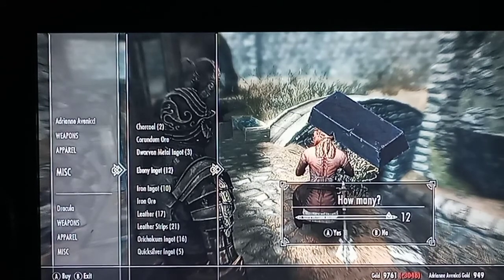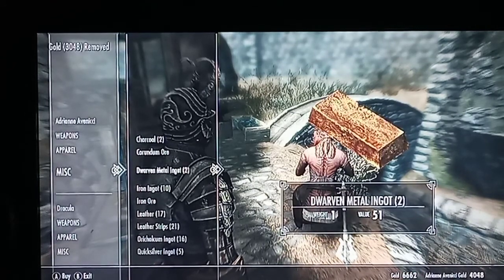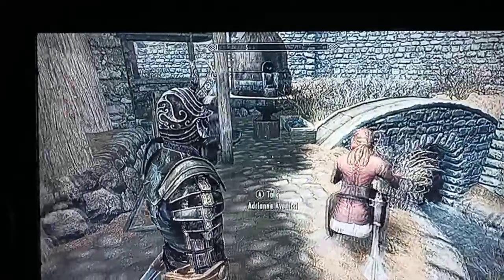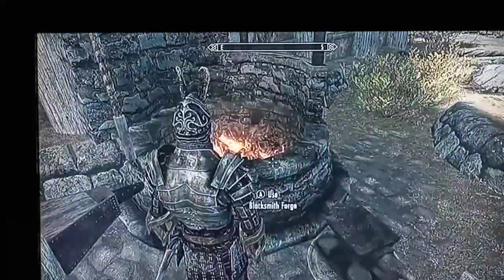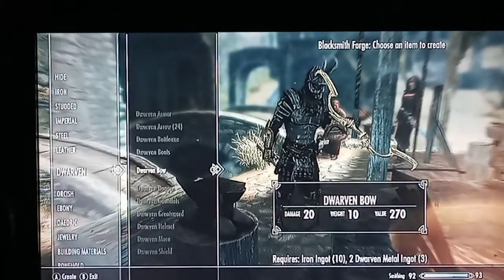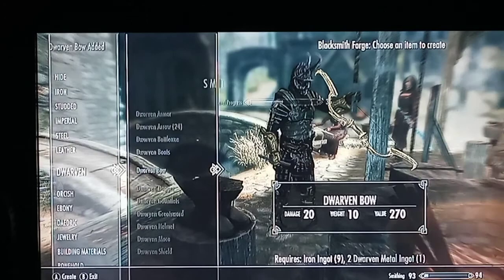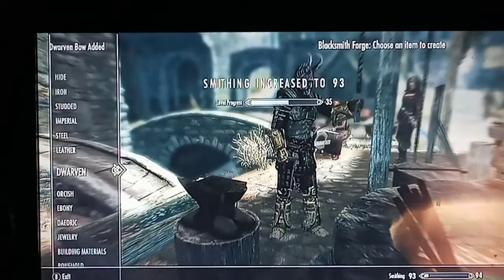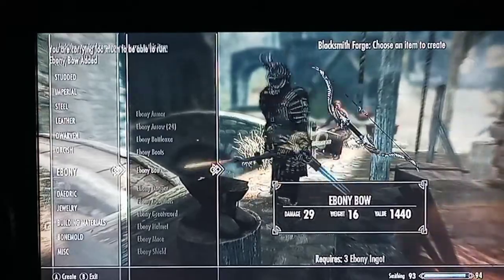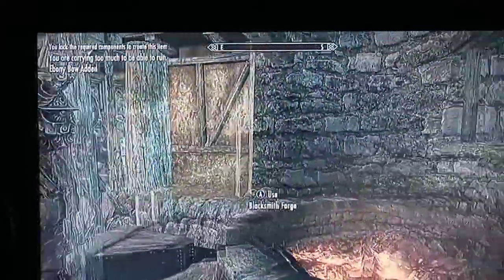We got 12 ebony ingots out of this merchant. We'll also take the dwarven metal ingots and the iron. Okay, use the blacksmith forge - we're gonna craft a dwarven bow. Look, we're already up to 93! Ebony bow is down here - there we go. Look, we're almost 94 already. And we're gonna get my gold back from selling.